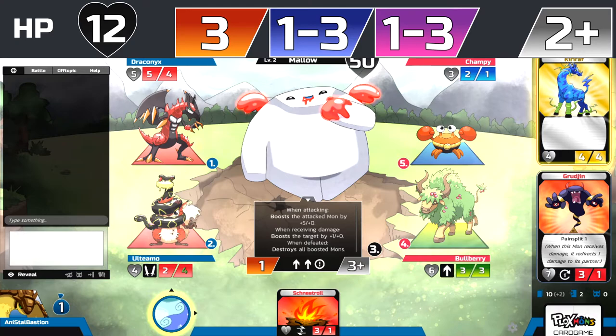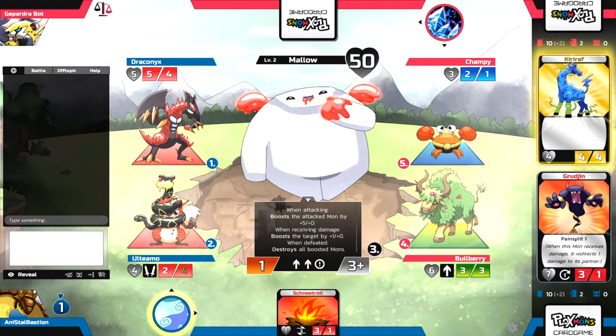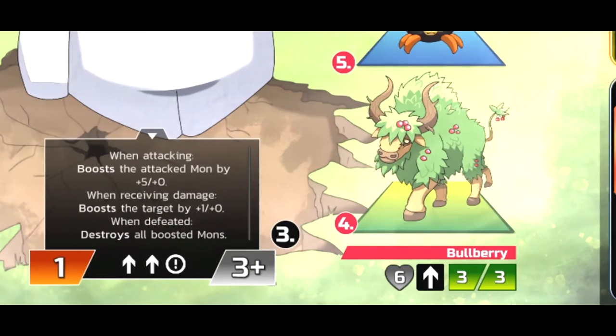If it's a single target attack — just like Molo actually has here — we lost the tribute, so when it's Molo's turn to attack, he's going to end up hitting one of my Ploxmon on the field: either Ultimo or Draconix. Whereas Champi and Bulberry are safe this round because they won the tribute. Now the plus three speed stat I mentioned means that Molo is going to go before anything else in the field that also has a three stat in its speed — like Bulberry, for example. Because Molo has a three plus, it goes before Bulberry, which is shown here — it's third in line instead of fourth.